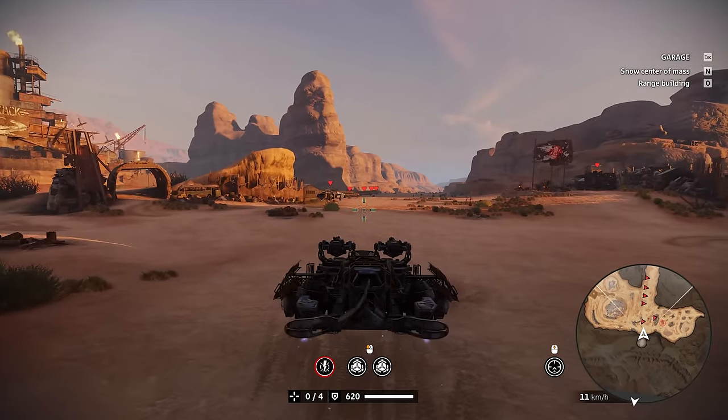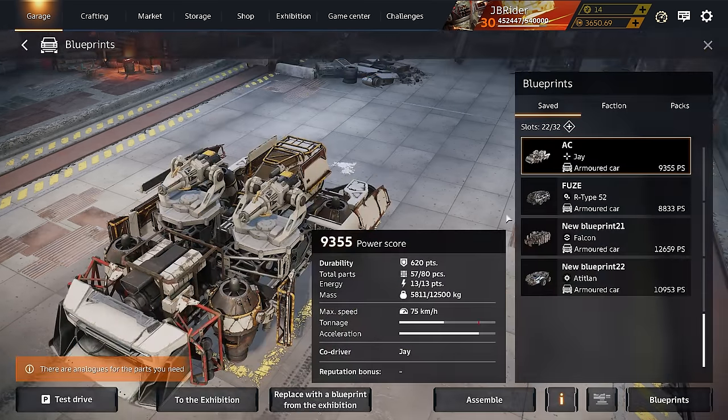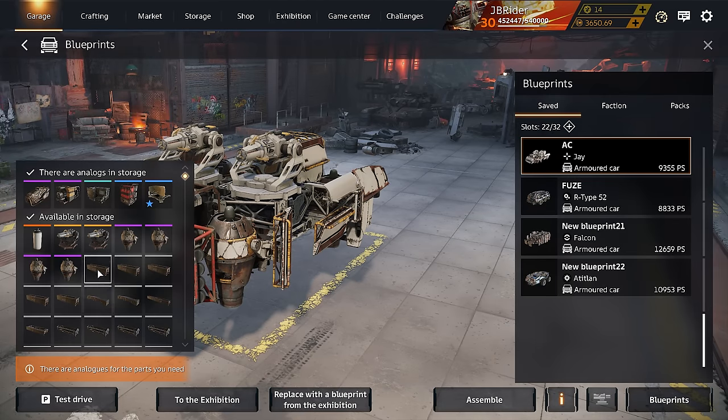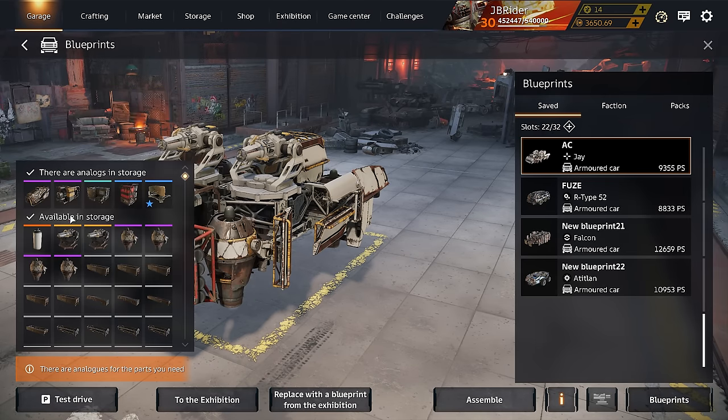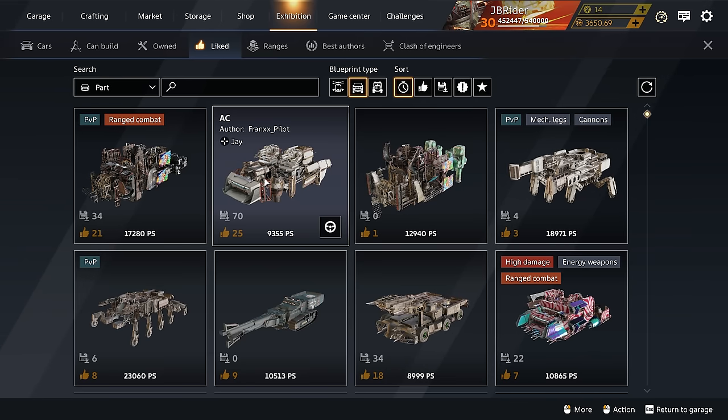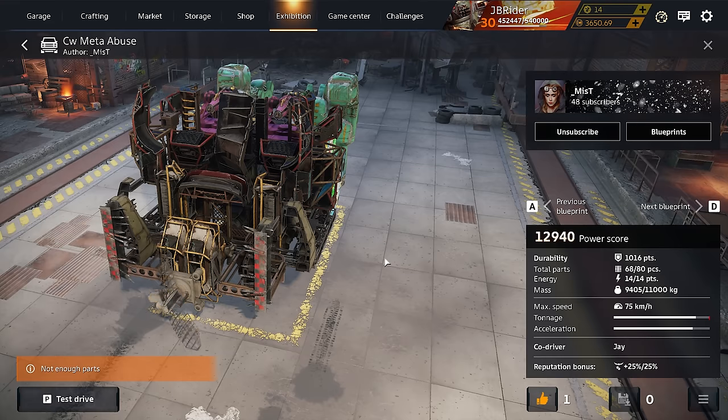In today's video, I got two builds for you guys. The first is a basic one by Frannix Pilot: a quantum cabin to increase damage by 20%, two Assemblers, a Colossus Engine, and a scope. Pretty simple build. And later, we're going to try out a beefed-up one at 13k power score — that one is by The Mist.